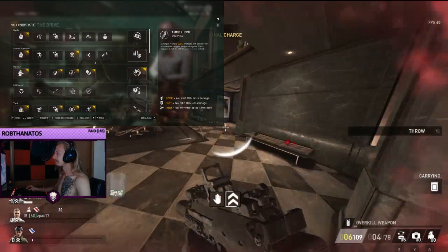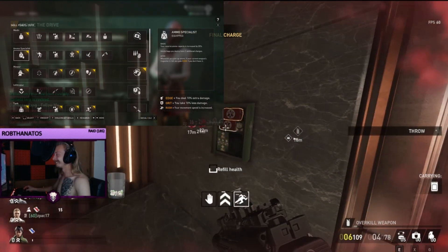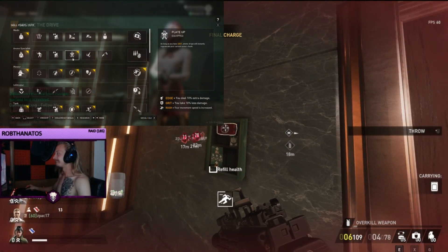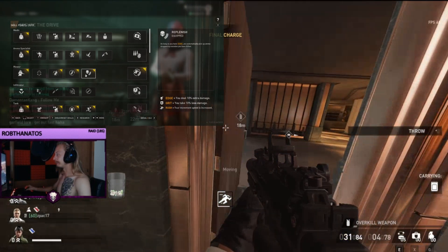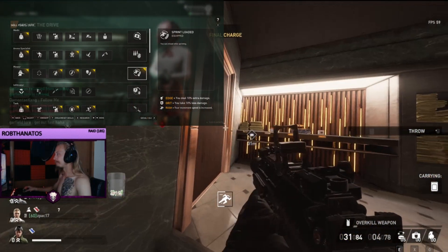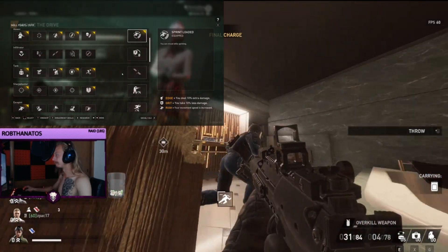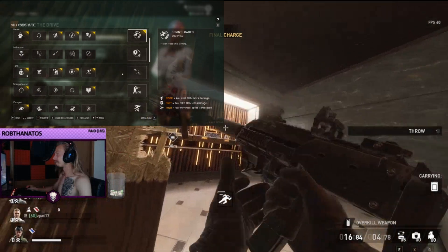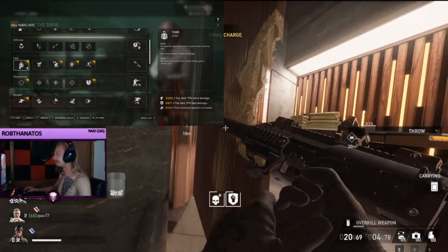Let's get into the skills for the build. For the medic skill tree, we grab medic, then we grab ammo specialist, pairing it together with plate up. Then we grab mower, suppressive fire, ammo funnel, and replenish, paired together with sprint reloader — so that we have a big consistent mag that's filled, and if we do have to reload we can just sprint.